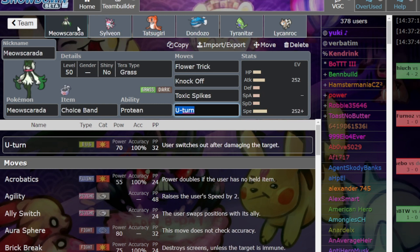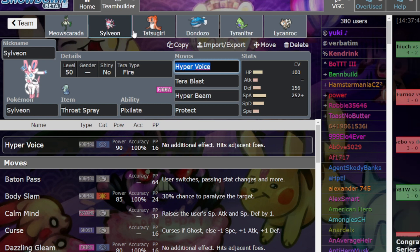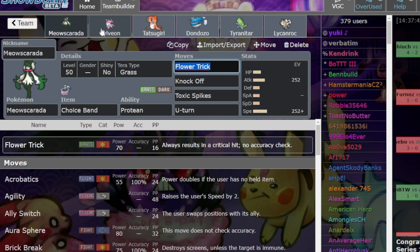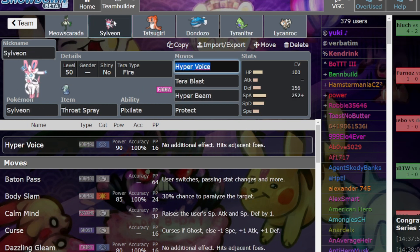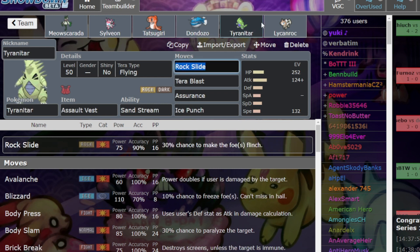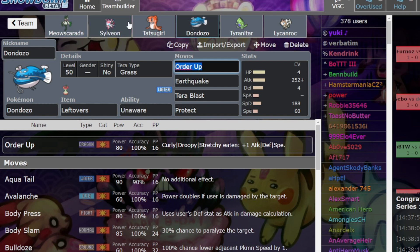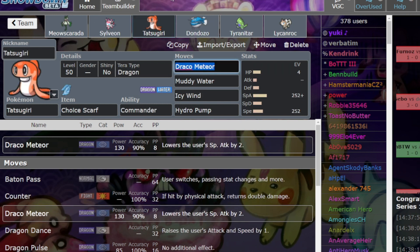This combo has incredible synergy — they basically hit the entire game for neutral damage. Knock Off is annoying, Flower Trick goes through screens, Hyper Voice hits hard after Throat Spray and even harder, and Sylveon can Tera Slice into Fire type to be super annoying against Gholdengo. It's super good synergy. They work as a lead, and having three possible leads — Tyranitar, Lycanroc, and Tatsugiri-Dondozo — is just good for the chances of you winning, because there's a high chance your opponent won't guess the lead correctly.